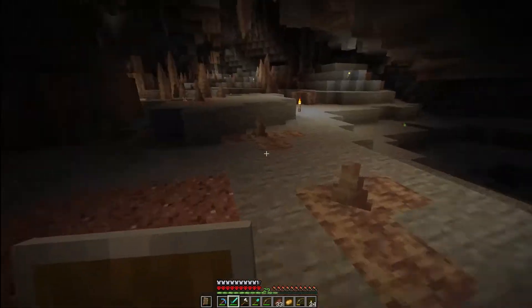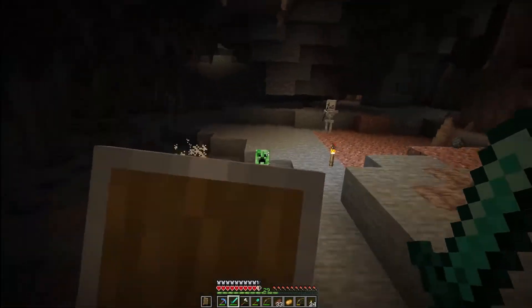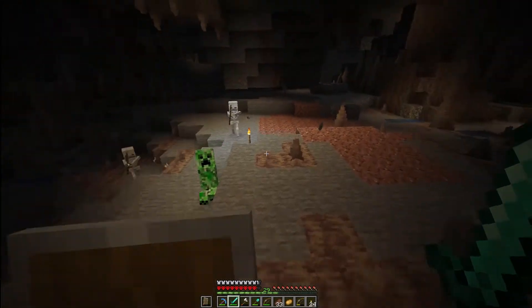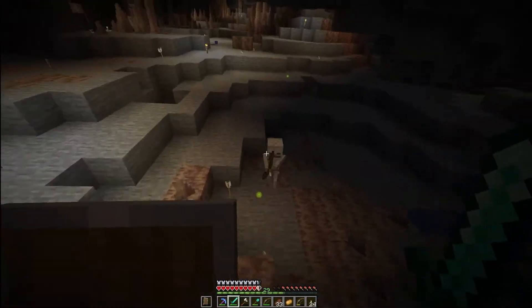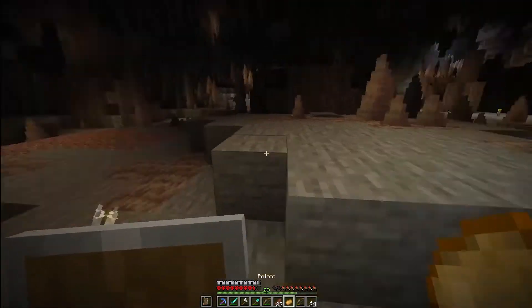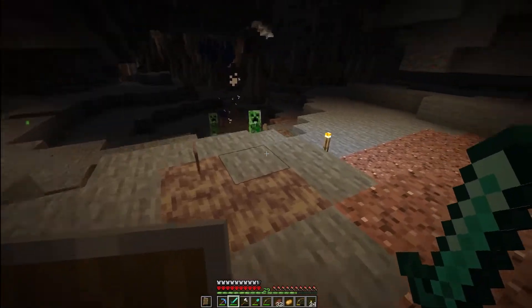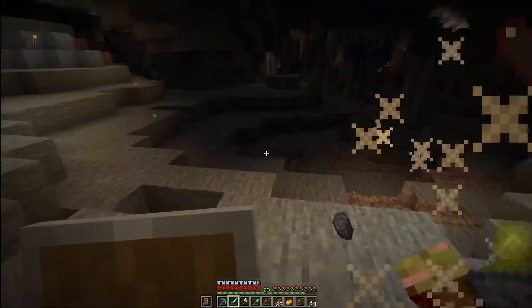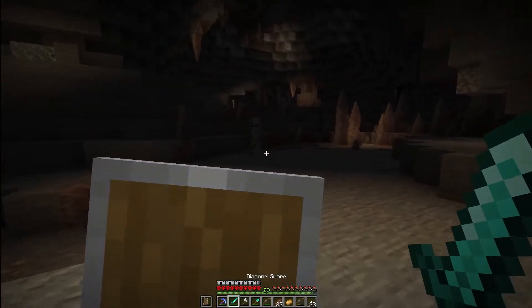Let's keep taking out these mobs slowly. Gotta be careful of the skeleton shooting me. Got a creeper coming over to us. So many creepers — be careful! There's an enderman I want to take out too. We need to start getting the ender pearls — we're getting pretty close to being able to make it to the end fortress, so we're gonna keep grinding out those pearls.